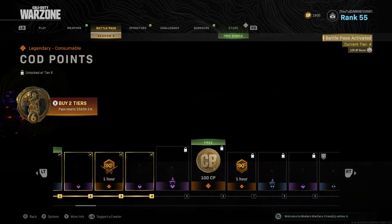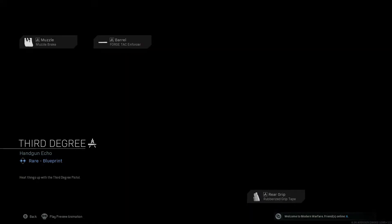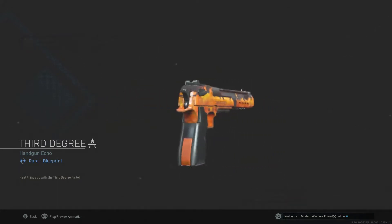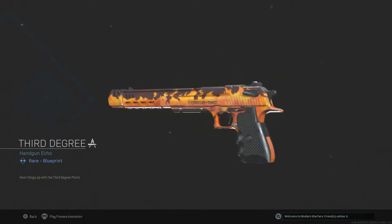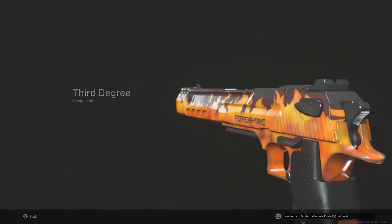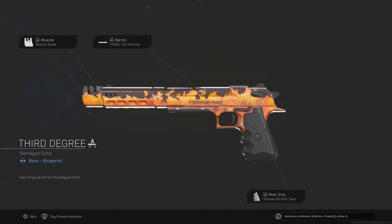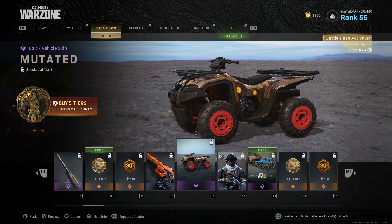100 COD points, one-hour XP, and the Desert Eagle with flames — all right, I see you! And then a recoil balance attachment. I got rubber grip tape — I think that's for ADS speed or recoil, I'm not sure which one. Looks dope though.